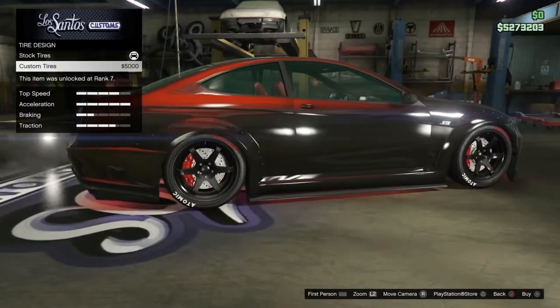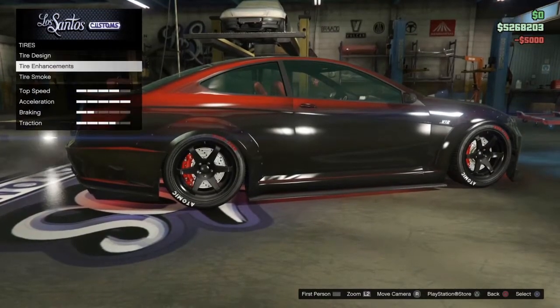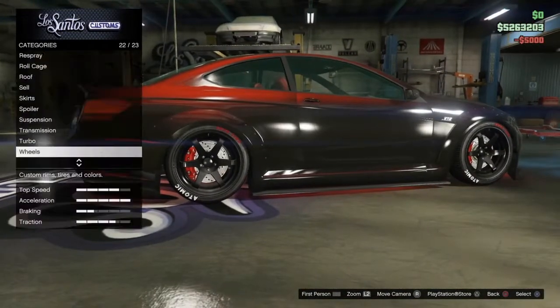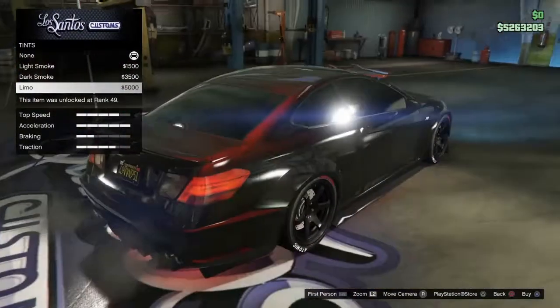Leave the tires non-bulletproof — don't purchase the bulletproof option. Go down to tire smoke and put black tire smoke on. Then back out and go down to windows and put the limo windows on.